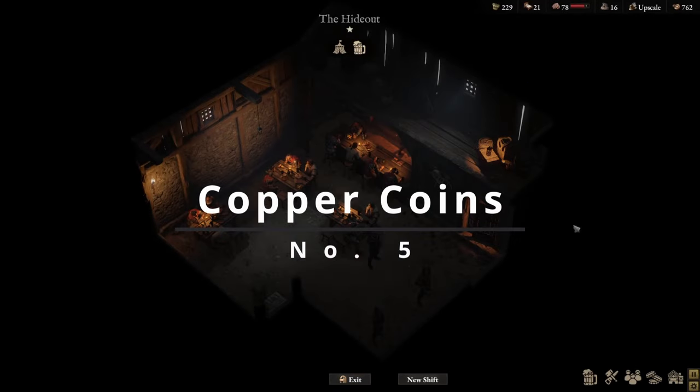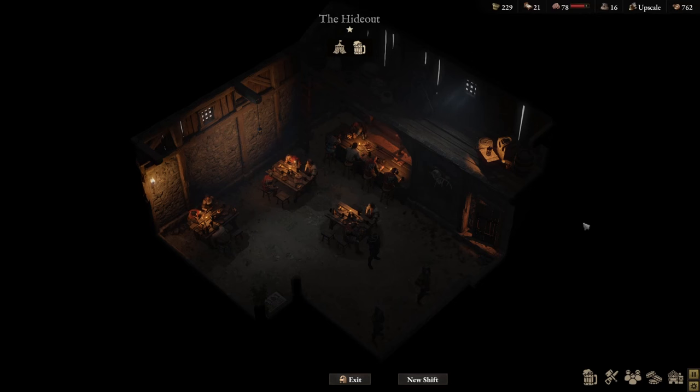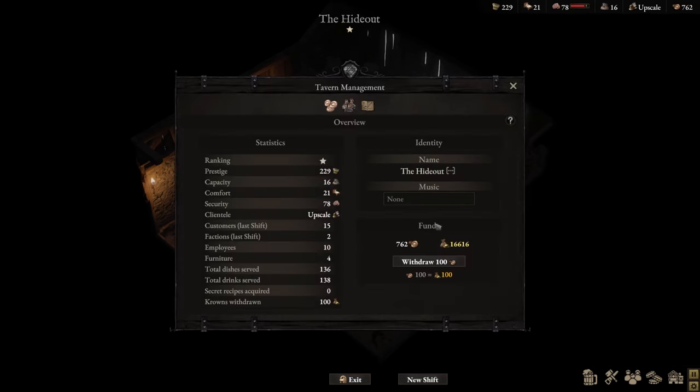The Tavern DLC introduces a new currency called copper coins. Copper coins are used to pay your employees' wages in the tavern as well as supply costs for ingredients used to cook your dishes. It is also the currency that your patrons pay you in for the dishes and alcoholic beverages they consume. The whole point of the tavern DLC is that it allows you to generate passive income to supplement your Wartales activities — not just going out hunting bounties and completing quests, but also managing the tavern.